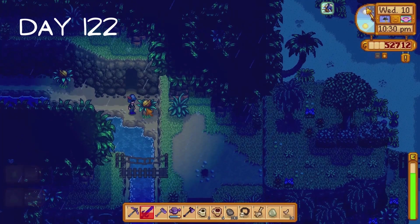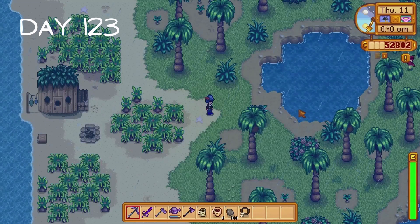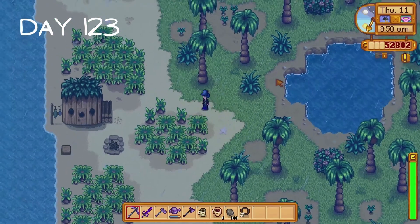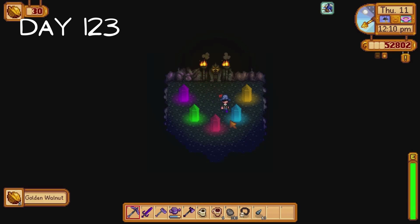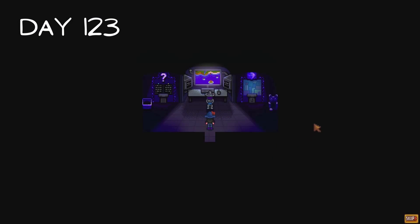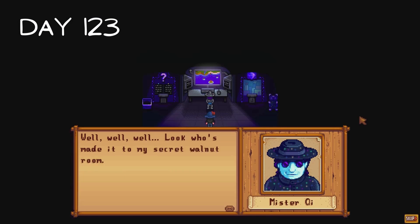I make a quick stop in the volcano dungeon where I collect another two golden walnuts. It's raining on day 123 which means Birdie isn't outside so we can't talk to her and complete her quest. That's fine, everything is fine. I play the Simon Says game to receive another three golden walnuts. I quickly unlock the island's fast travel system then I make my way to Mr. Key's walnut room. We have finally collected 100 walnuts giving us access to the room.